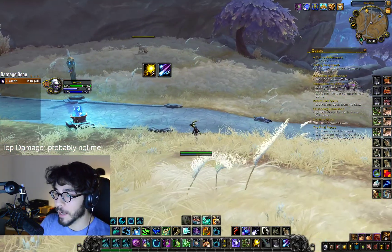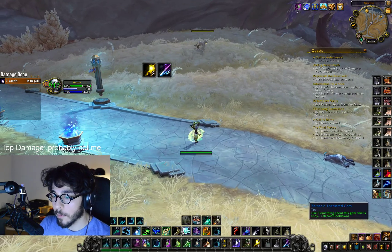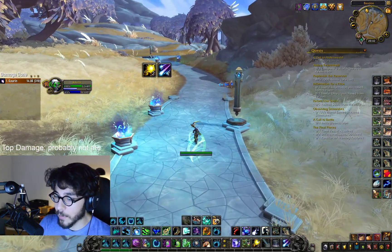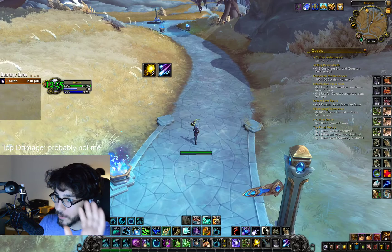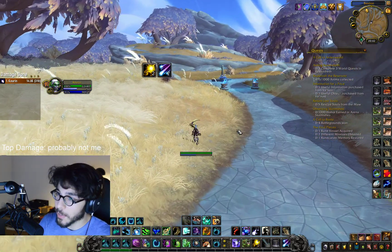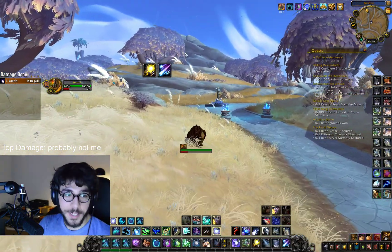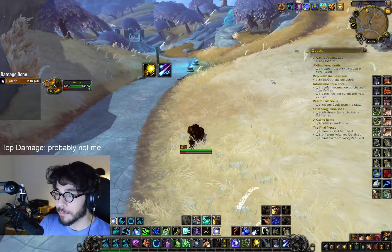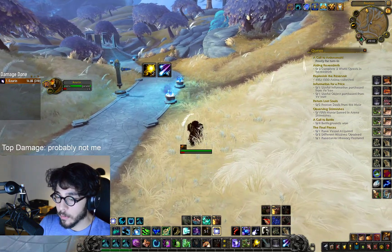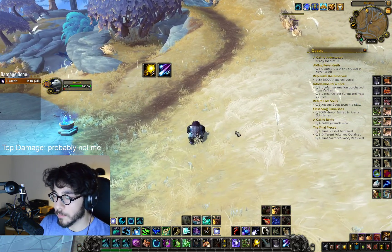We have latency, we have input lag — all these things when it comes to computers and the internet. Having a system that takes in advance what you want to do and sends it off to the server makes it activate quicker, because the spell is already sent to the server and ready to be activated. That's really great. But if the window is too long, you will feel laggy, and this is because it is set in relation to your latency.